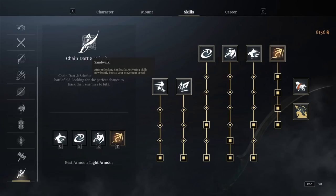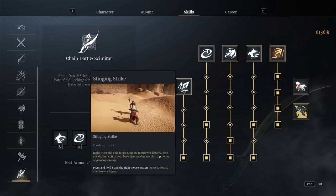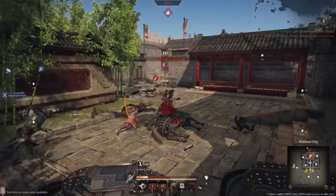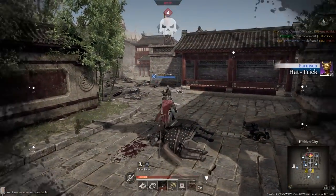Then we have Sandwalk, which is essentially a speed boost you get after using Sandstorm. And then you get your little daggers - instead of having a block, you get to fling these little daggers. They're actually really quite effective and do quite a lot of damage. Particularly nice if you're stood in a unit of shields and you don't want to engage in a fight - you can just slowly throw daggers at the enemy.